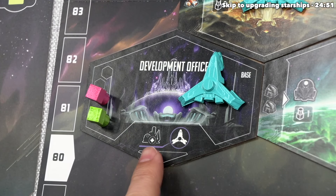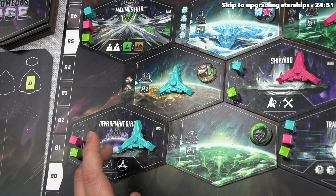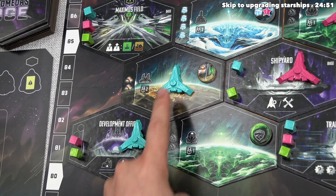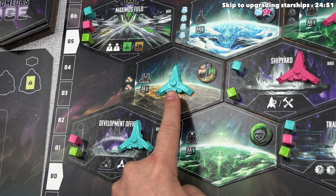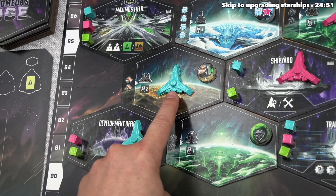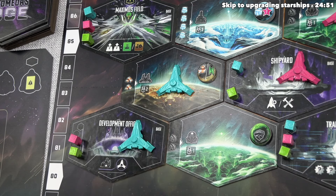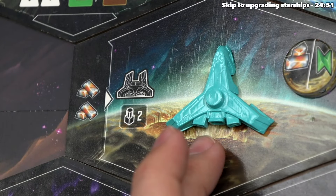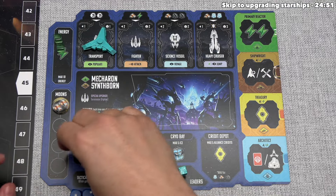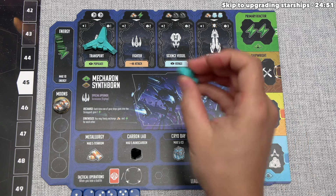They only have two transporters out on the map — one is at a base, which isn't an option, and one is at a planet. Now they must spend the indicated resources to develop on top of it, and also have the indicated number of leaders available on their space station. To develop here, they must spend two titanium and have two leaders available. They have two titanium and two leaders, so they have everything they need. These leaders are permanently removed from the space station, and then they take one of the associated tokens from the supply.